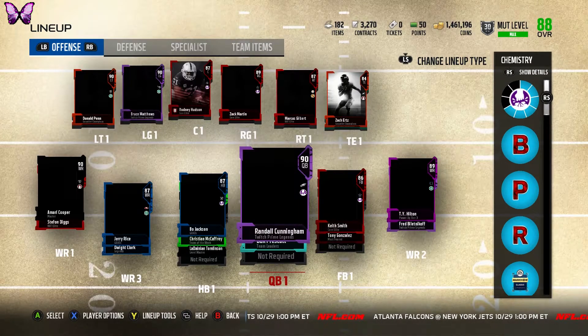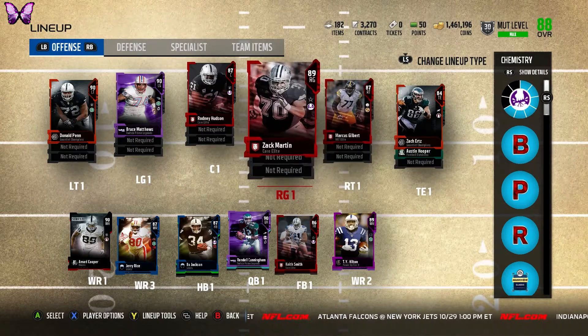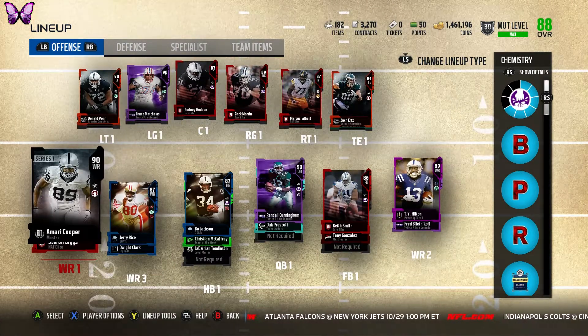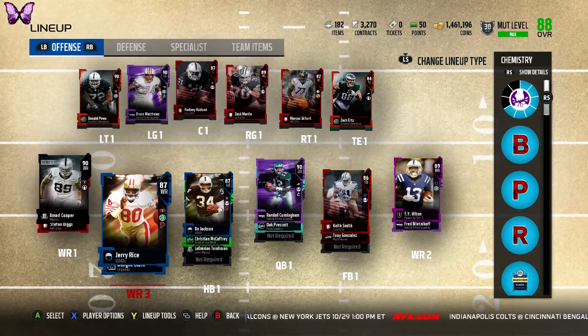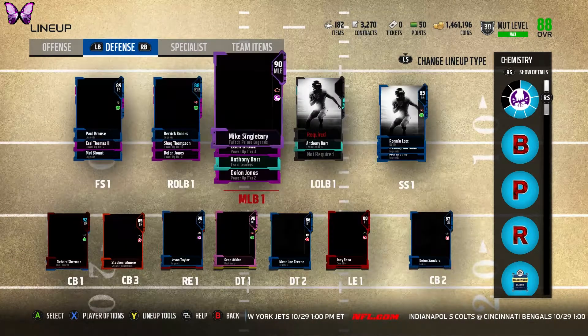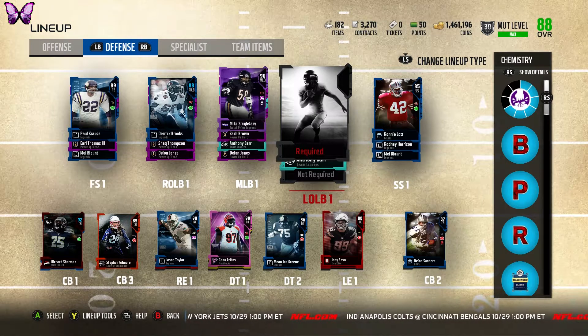Depending on the coins I might upgrade this D-tackle — maybe up to the 89 or 90 overall. On offense I already don't need to upgrade much, just tight end and maybe right tackle. Sometimes I want to trade this Amari Cooper — I like Jay Rice, he's really good so I don't want to trade him. He's my GOAT and still pretty good. On defense for sure we want to get Paul Poslesney, which I've already said multiple times.